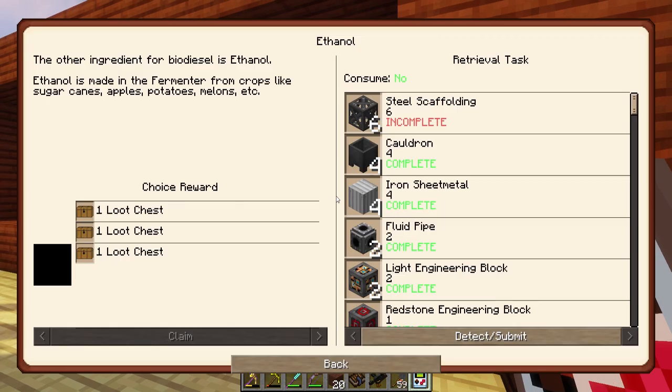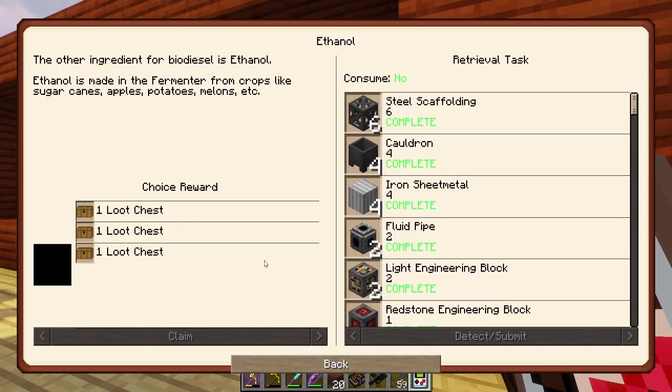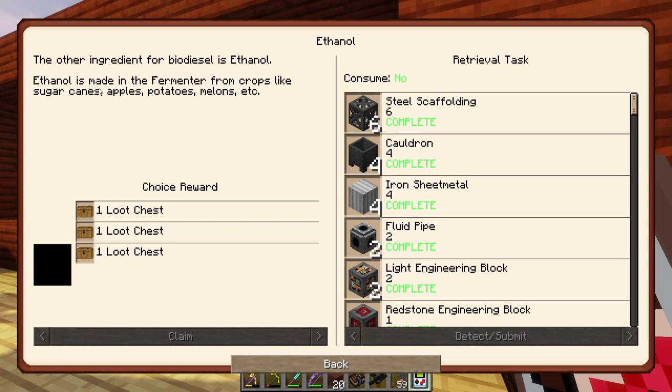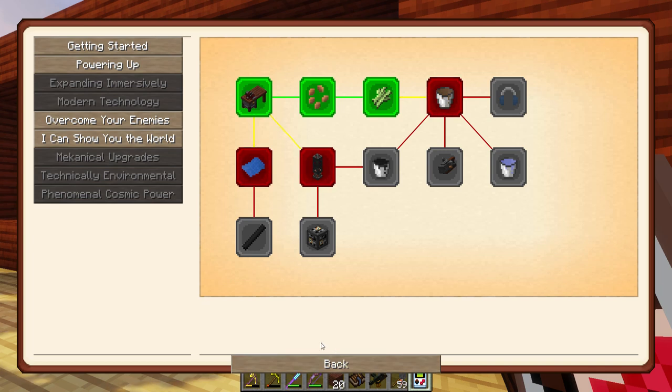Just filling my inventory with a lot of the things I already have. Wait — is the steel scaffolding the wrong kind? It is. Let's convert that back to the other stuff. Quest complete for ethanol — get another loot chest. The other ingredient for biodiesel is ethanol, made in the fermenter from crops like sugar canes, apples, potatoes, melons, etc. I think with the latest version of Immersive Engineering — which this is not — you can actually break apart melons properly and use that.